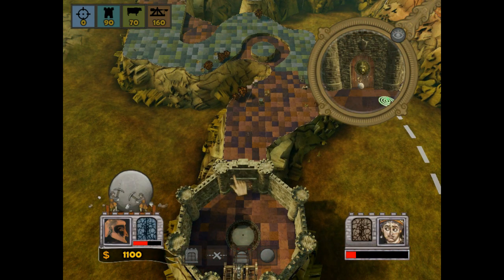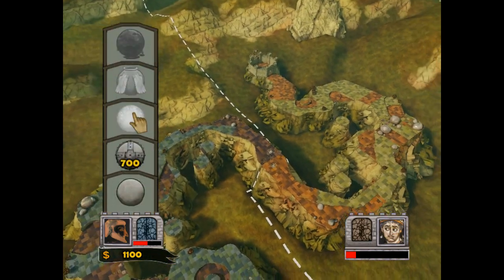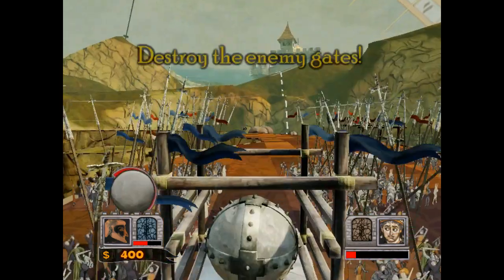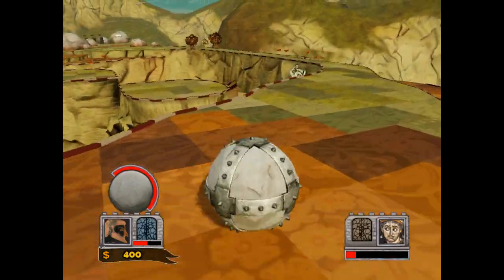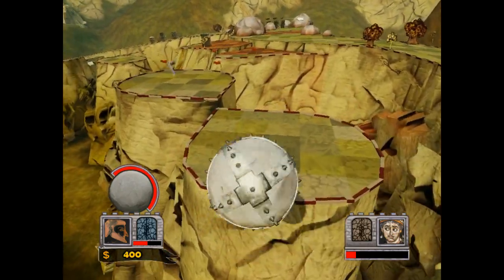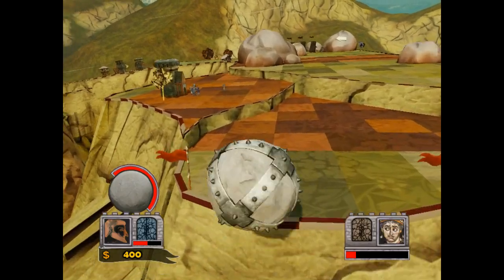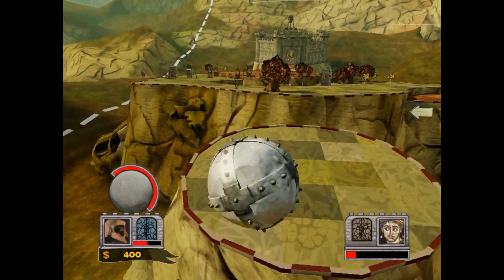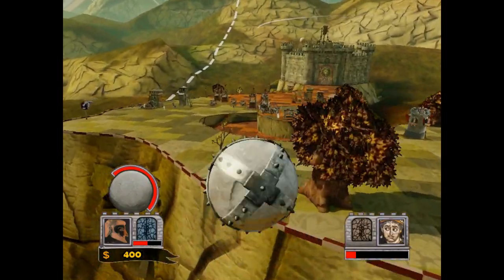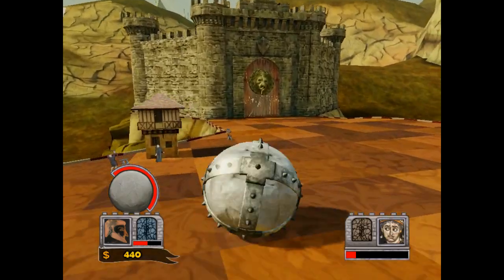Wow, he hasn't even taken off half my health. I get the feeling this is over, Justinian, or whatever your name was. Oh, but you can't pick the fireball again - that's one thing you should probably bear in mind. You can only use every special boulder once during one game. So we can't use the fireball again. Not that we need to - I mean, look at this, this is over. He hasn't done particularly well. He deserves to be run over.